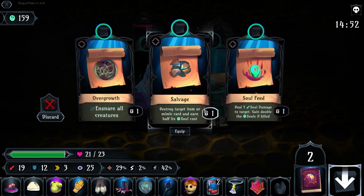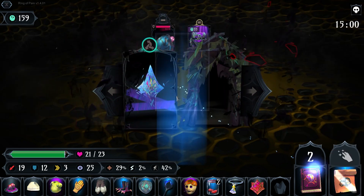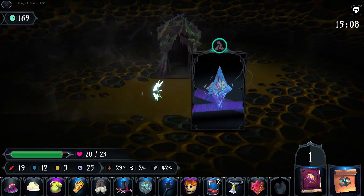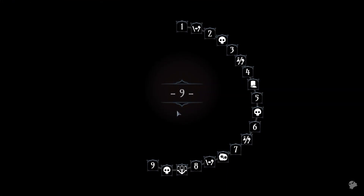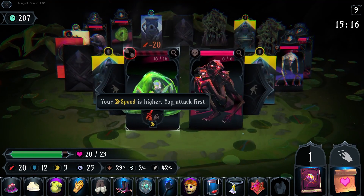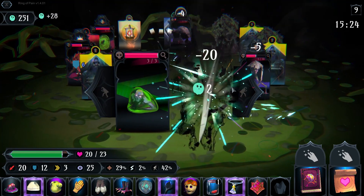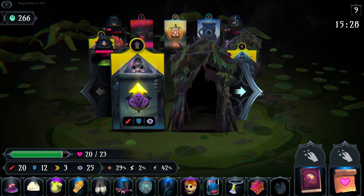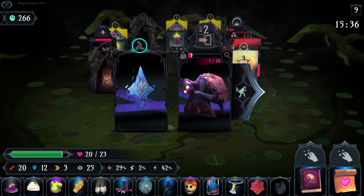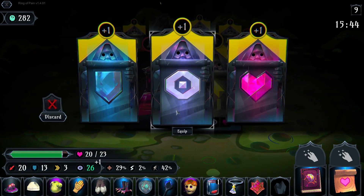And then we've got the one enemy — position to strike here. Destroy an item or Mimic Card to gain half its soul cost. Let's just eat this — I'll take it while I go by. Let's grab the Healing Scroll. The merchant's going to escape. No, he's not — he's running away from me. Spine Breaker — I have no idea what that is, but I will take it and then some.